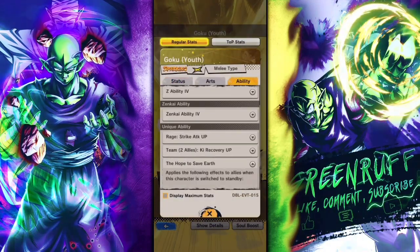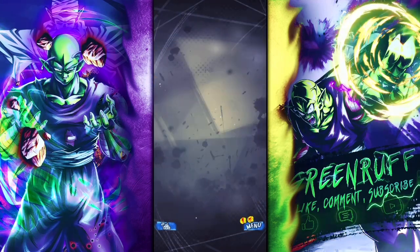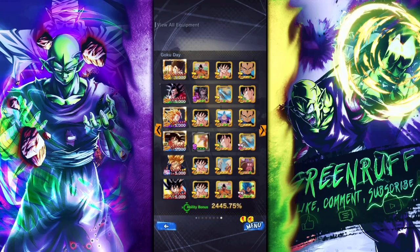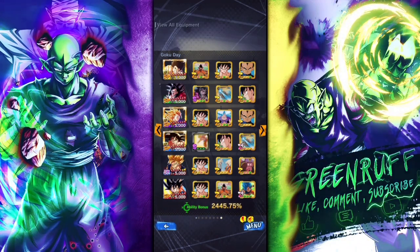I'm gonna run him on the Saiyans team. I really want to run him with Kid Goku because I really like this ability — he does ki and damage afflicted when he switches to standby. The other unit doesn't really matter, just depends on who we're facing. I'm gonna show you guys some matches, get some wins, and let's see how Super Saiyan 4 Goku is.